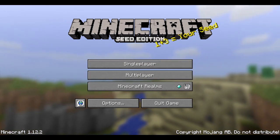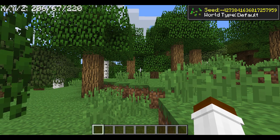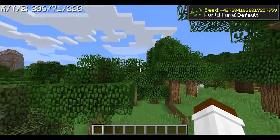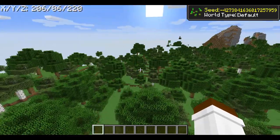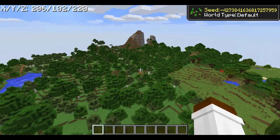As always, the seed is in the top left of the screen as well as in the video description below, so go copy and paste it, put it in your own world and enjoy this seed for this fine Sunday. And as you can see, you'll spawn in a forest — yes, that is all you wanted, guys, wasn't it? You wanted to spawn in a forest — and there it is!